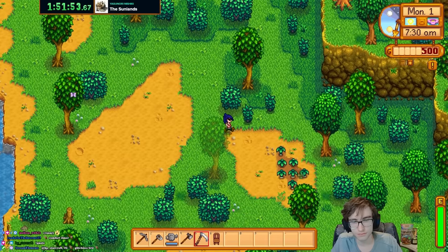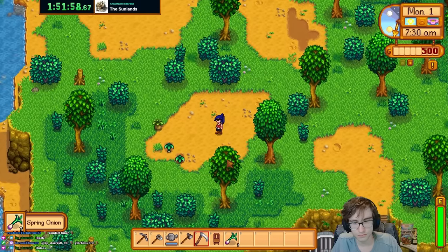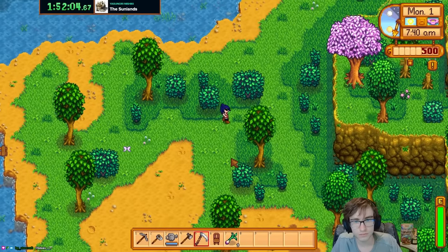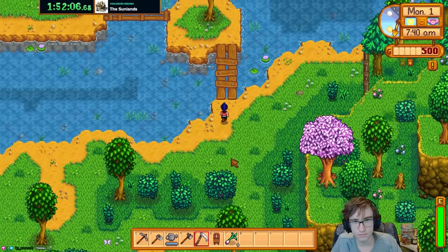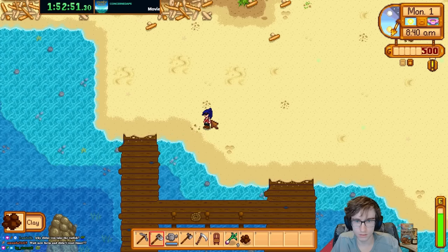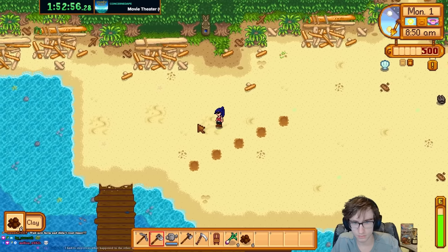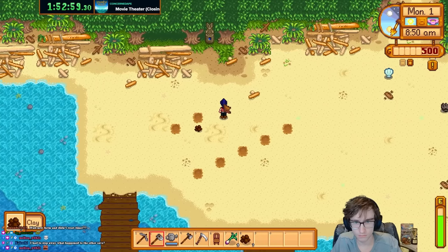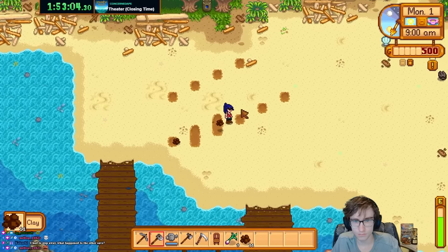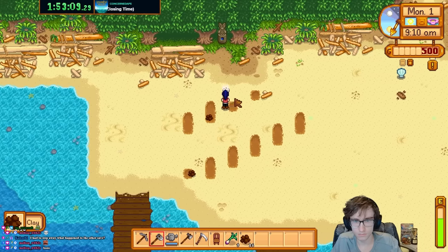At the start of Day 1, I immediately head to Cindersap Forest to gather spring onions for extra energy to clay farm. It's almost like it's the only good way to make money early. I'm exploiting how the game determines whether or not you get a piece of clay from a till. Due to it not being completely random, it has a pattern, and with this pattern I can almost guarantee to get a piece of clay from every single till of the land, resulting in a mass amount of clay which can then be sold to Robin for 20g each. If your only goal was money, you can easily net 10,000 gold a day from this.